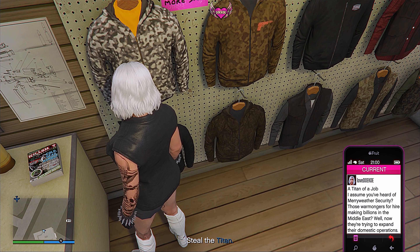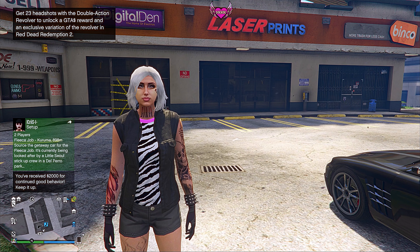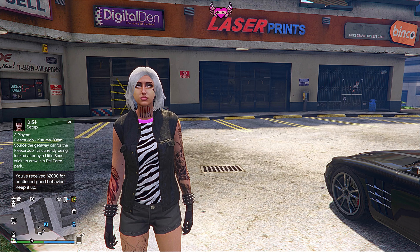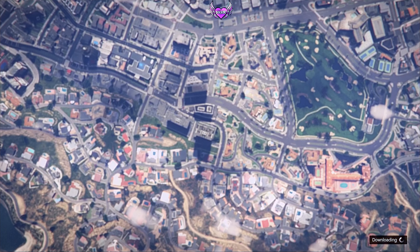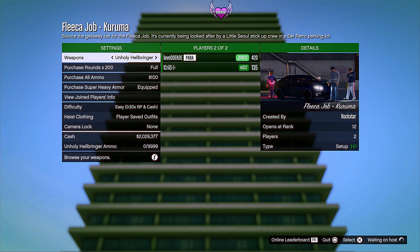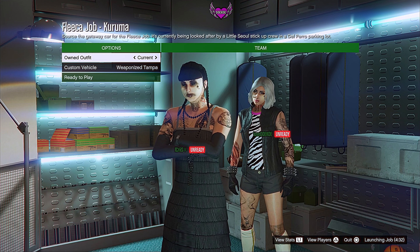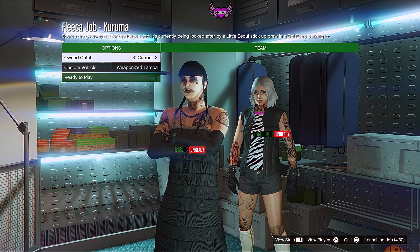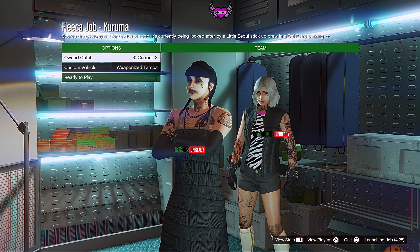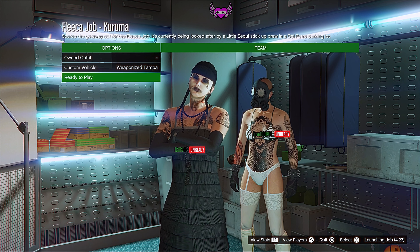Once you've done that, quit the mission through your phone. Now start the Fleeca job heist and do the second setup — the Kuruma setup. It doesn't matter if your friends start it or you do, just make sure you have the setup open. In this menu, make sure heist clothing is set to player saved outfits, then set your outfit to the one you saved first — for me that's slot 20, the outfit with the gas mask. Then hit ready to play.